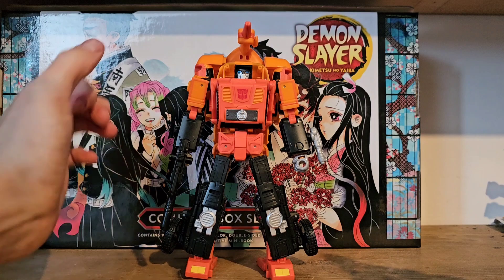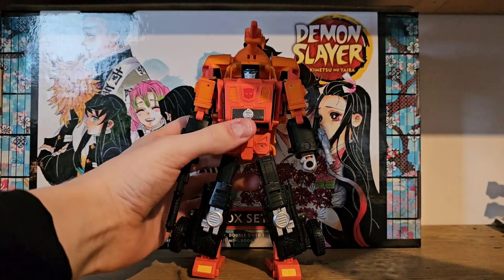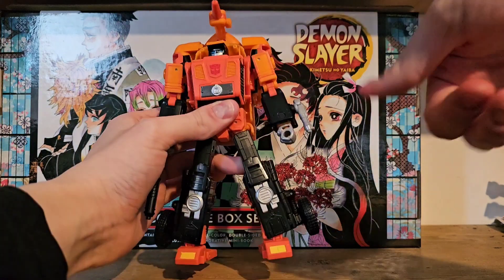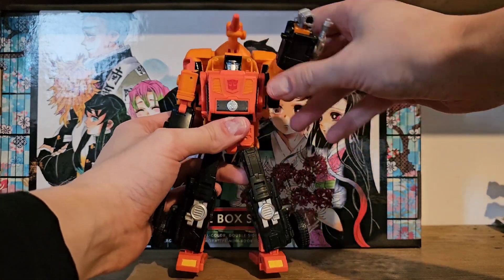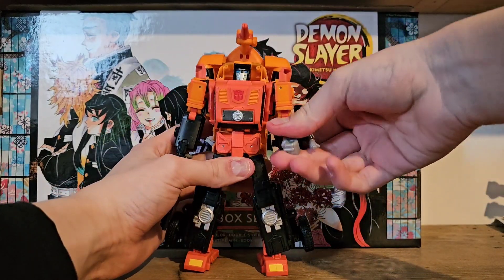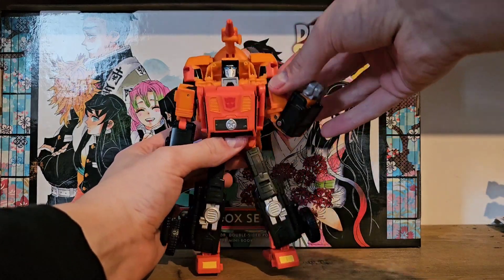His articulation is pretty good, though there are two issues with this figure — the main one most people already know about, but we'll come to that. He does have head articulation on a ball joint, but due to all the material around there you can't really do much with it. He does have universals at the shoulders, bicep swivel, and double-jointed elbows due to the transformation. He also has butterfly joints, again due to the transformation.